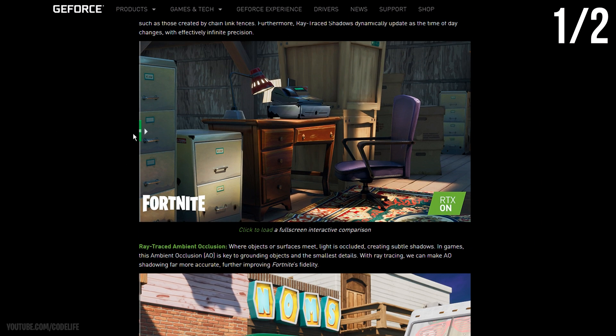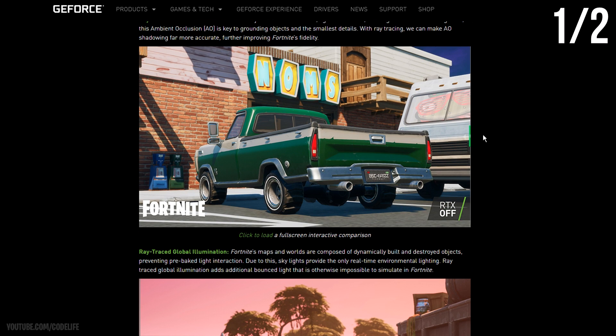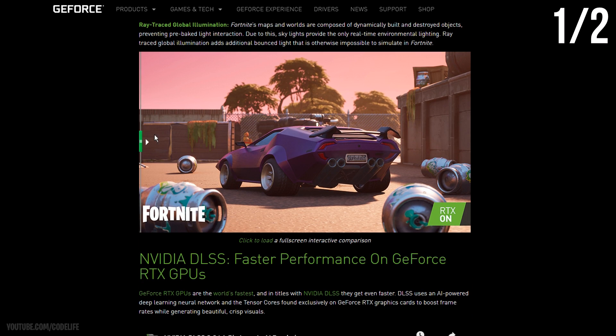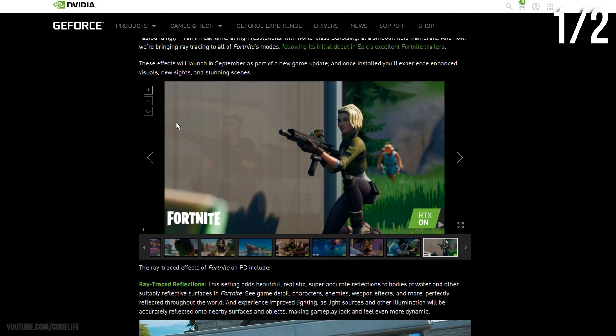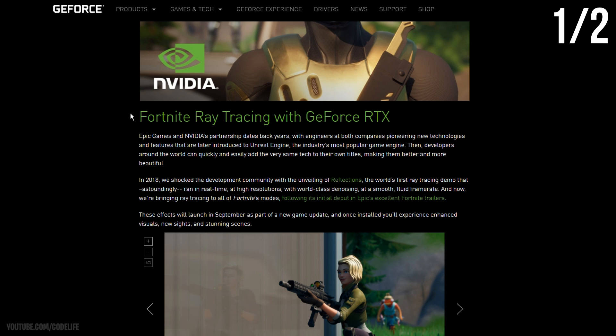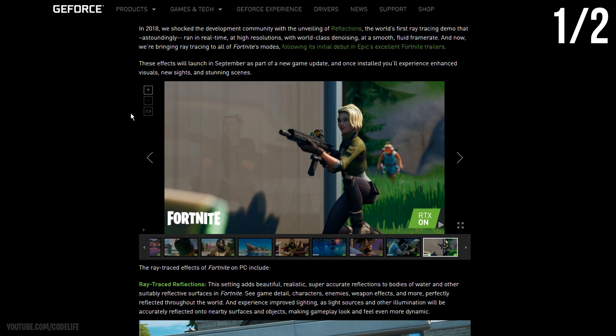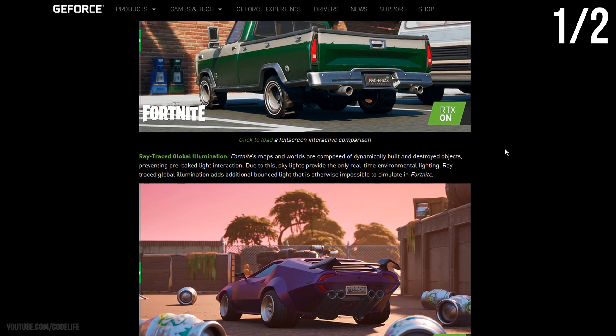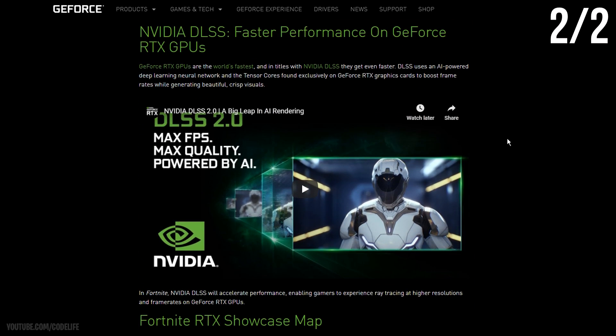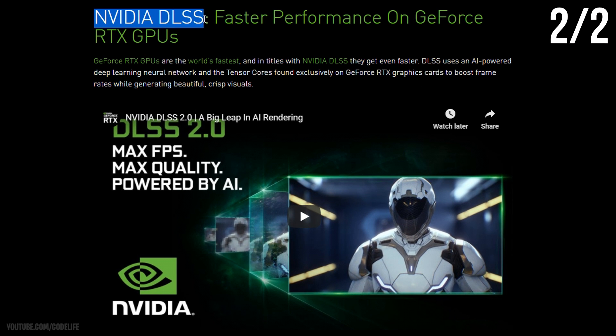So that first setting — ray tracing — is more on the visual side, and obviously more visuals will decrease your performance. That's up to you if you want to turn it on and lose some FPS. But if you want to gain performance, which most competitive players will, the next setting is for you. It's called Nvidia DLSS, and this is the game-changing setting.